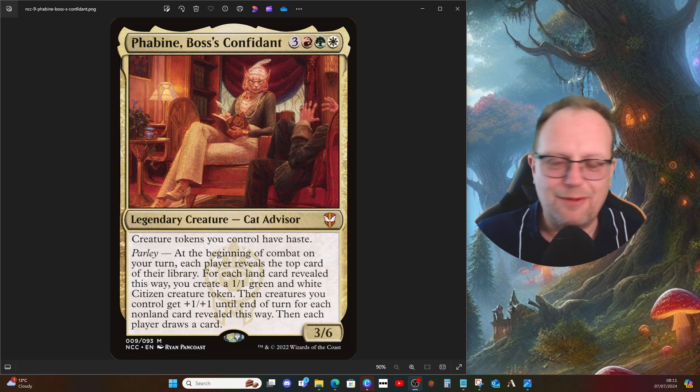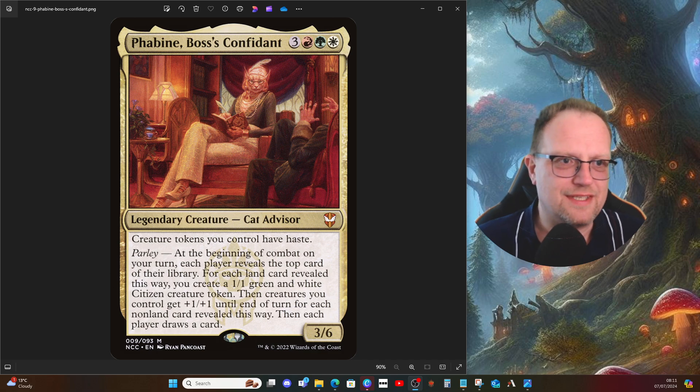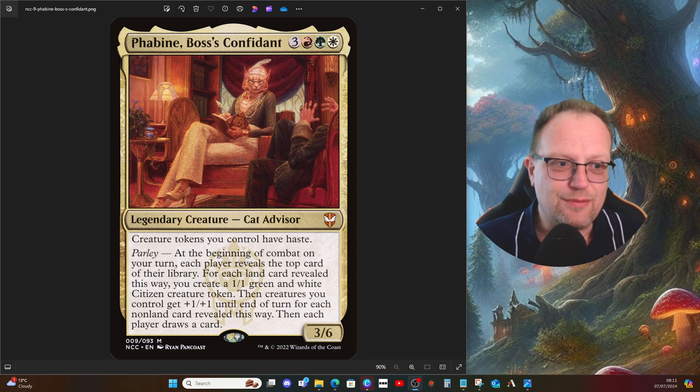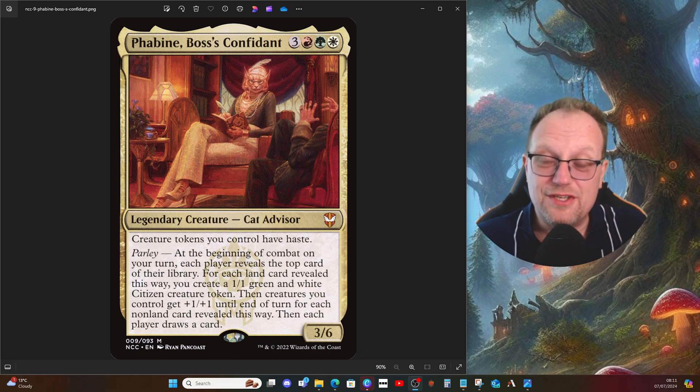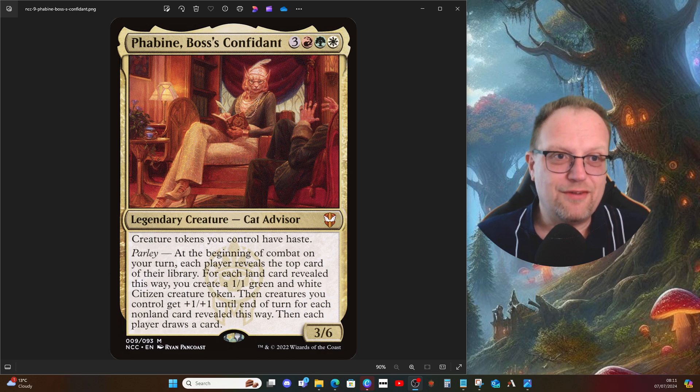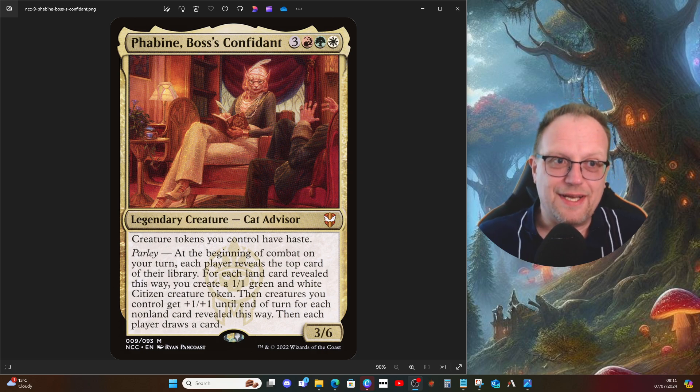Hello there, welcome back to the YouTube channel. I'm back again with another deck, and I'm taking a break from Assassin's Creed today because I need to go back in time. Phabine, Boss's Confidant, has eventually been added to MTGO. This is the deck I'm playing on MTGO — I know Phabine's been around for a while, but even if you haven't seen it, it might give you some ideas. It's one of the backlog commanders that's eventually been added.